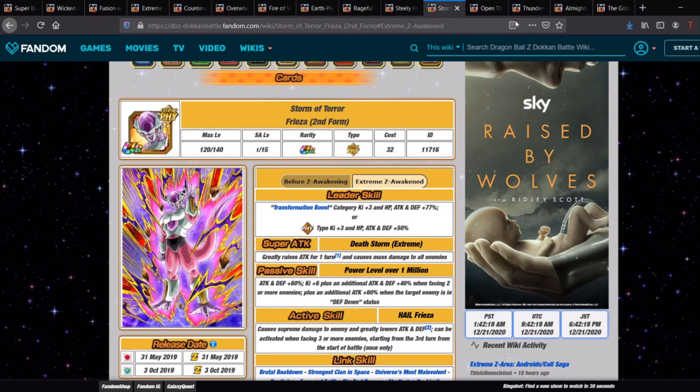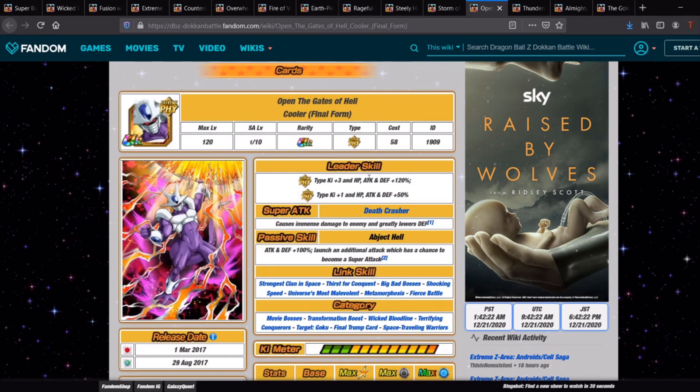The OG Cooler doesn't have his EZA yet so he's not a top meta unit, but he's still pretty good. He has +100% attack and defense and can potentially launch double supers — with hidden potential investment you can get three supers out of him in one turn. He links well with the rest of the team and has Big Bad Bosses. He's a decent enough option for filling a slot on this team.